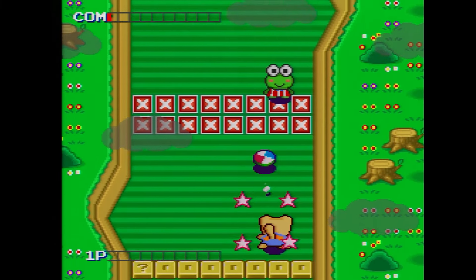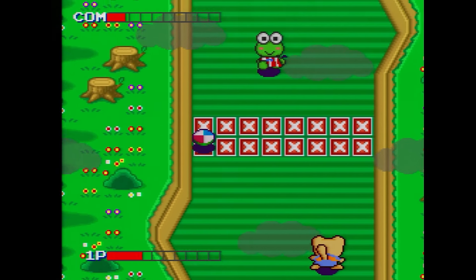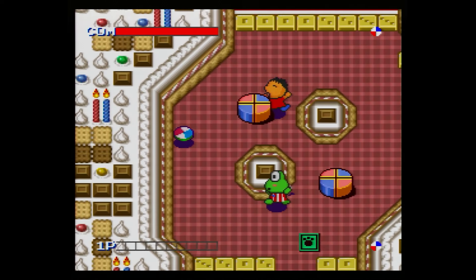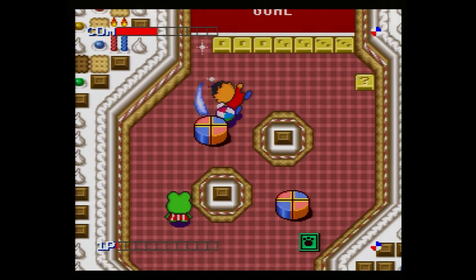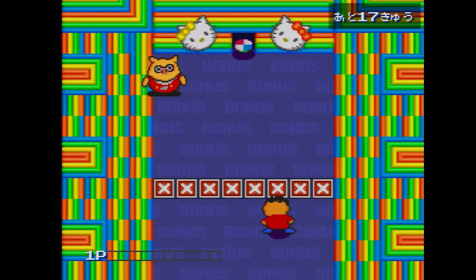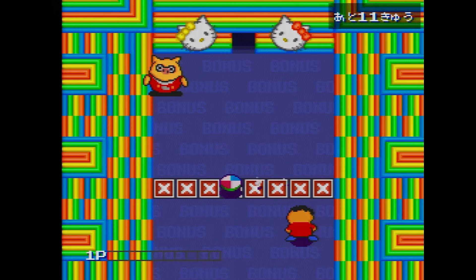The controls in Sanrio World Smash Ball are very straightforward. B kicks the ball with your character's right foot and Y with the left. And if you return the ball when it's a bit further away from you, you'll put a little spin on it. But why are there two kicks? Most games would only have a single way of hitting or returning the ball. The simple explanation is that if the ball is coming up to your character's right, you use B to kick with the right foot, and if it's coming on the left, you use Y. But you don't necessarily have to return on the same side the ball's coming in on. Each kick has its own arc — the left kick arcs out from the left to the right, and the right kick from the right to the left. So you can use the appropriate kick to aim the ball in the direction that you want, along with character positioning, of course.